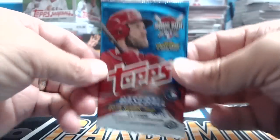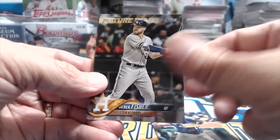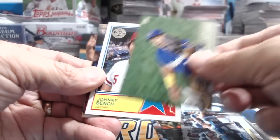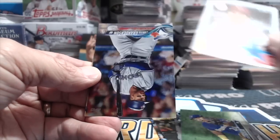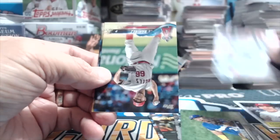2018 Topps Series 2 — looking for Gleyber Torres super short print, Acuña, or an Ohtani rookie. An Ohtani parallel would be nice. Got a Johnny Bench All-Star and a Granderson rainbow foil. Nothing too crazy out of that pack.